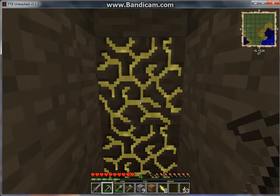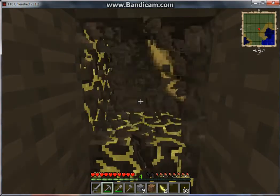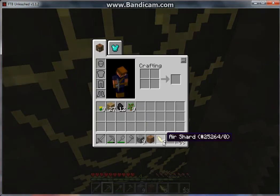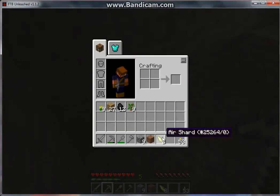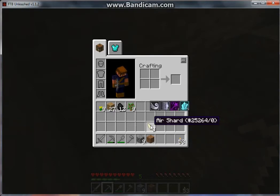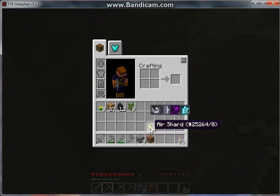I started recording again to show you this part right here — this drops an air shard, which is part of Thaumcraft. There are all sorts of different crystals: air, earth, water, fire, and magic. You need them to do various things in Thaumcraft. When you hold shift over any item, if it has any aspects it will show them. This one has air, movement, magic, and crystal.